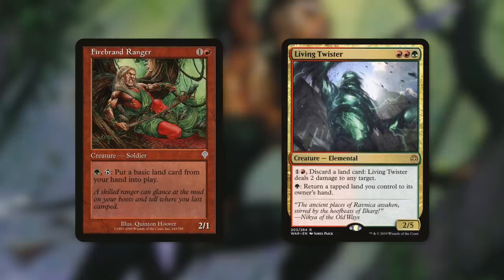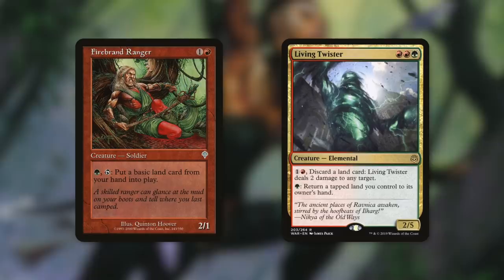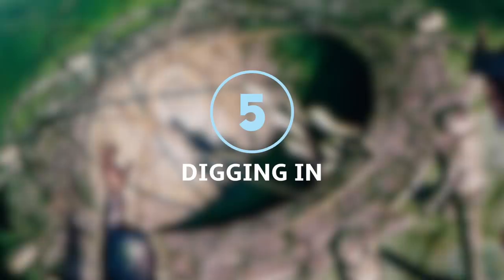On top of that, you can discard land cards with Living Twister to ping things if you need to. I just wanted to make sure I mentioned that to cover my bases. In the meantime, make sure you comment below to let me know everything I've messed up so far.